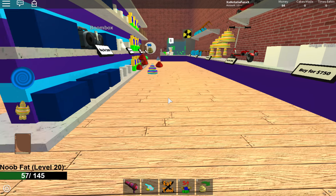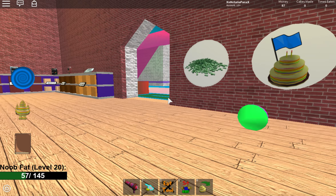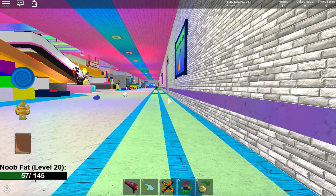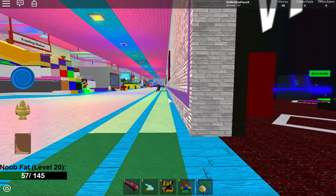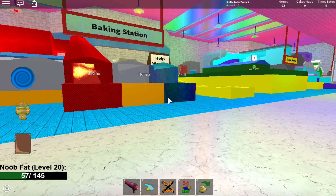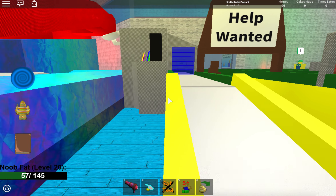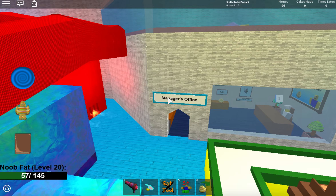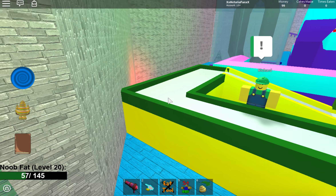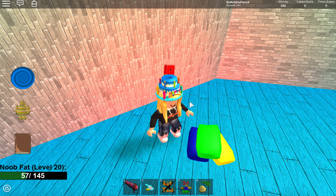The second item will be behind the conveyor belt. You can access it through the line right next to the baking station over here. So basically what you're going to want to do is come over here.